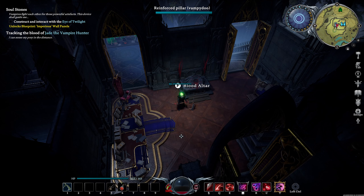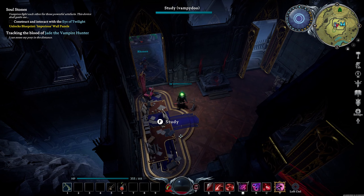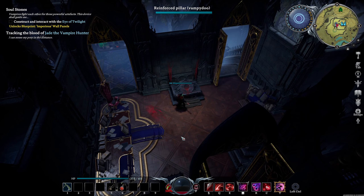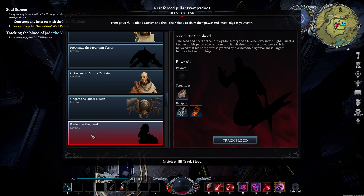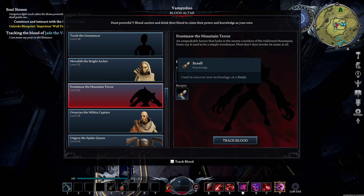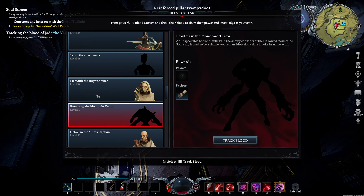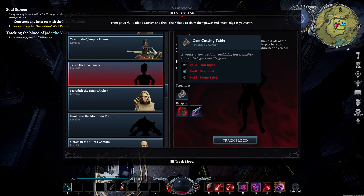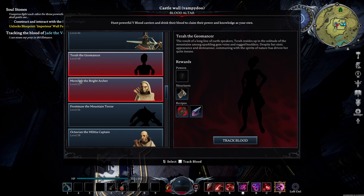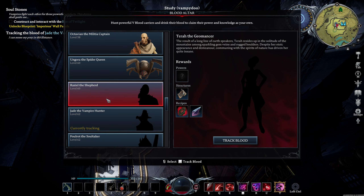Hello my bloody brothers and sisters, welcome back to another amazing episode of V Rising. Where we left off last time, we need to go kill a few bosses: we need to get Raziel the Shepherd, we need to go back and do Frost Mother Terror because he'll allow us to make scrolls when I finally find the press within the research. I also need to go get Tara the Geomancer because we'll get the gem cutting table, and her power gives us an ultimate that's a very safe ultimate to use.